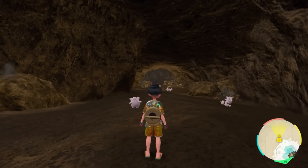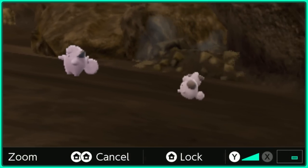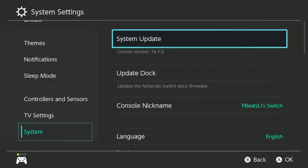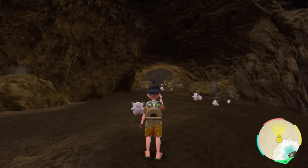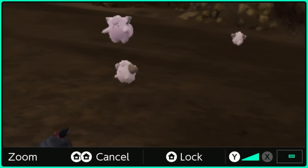For some Pokemon, you might have to use the zoom-in trick to identify if they are shiny. To do that, open up your home menu, click on System Settings, go all the way down to System, and turn on the zoom button. Once you do that, double-tap Home and you should be able to zoom in. For example, you'd see green ears on Cleffa instead of brown.